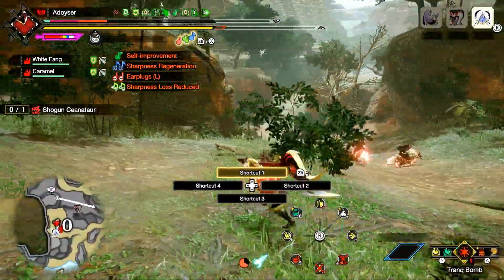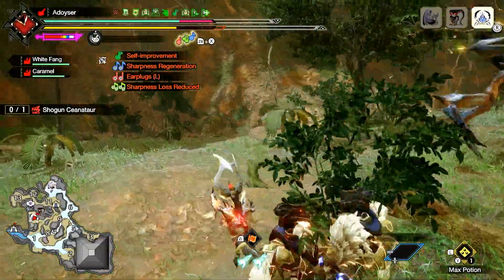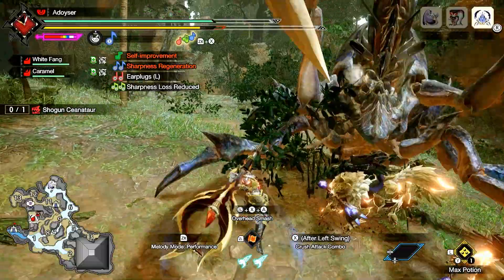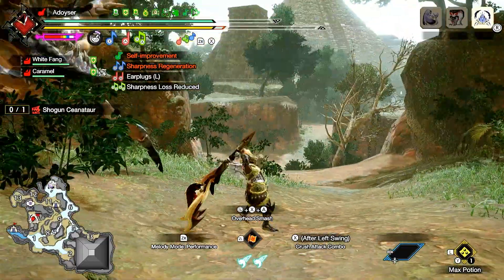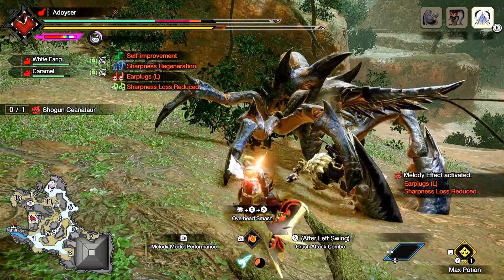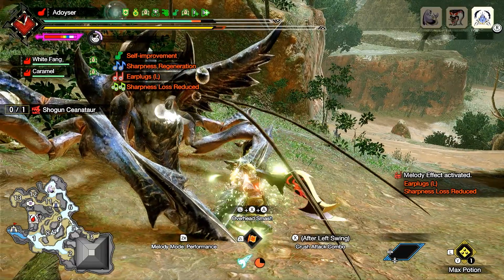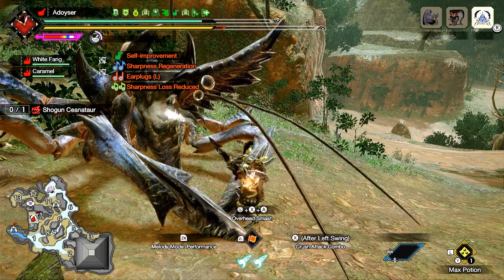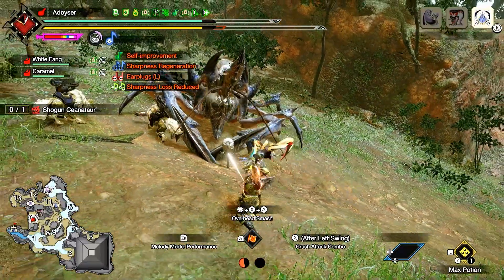So why this build? I hate sharpening. It's very stressful mid-combat because the monster could interrupt you. Having both Sharpness Regen and Sharpness Extension as songs means that by beating on the monster, I can keep recovering sharpness and never run low — and I've still got great attack skills, so I'm not losing damage. Adding Earplugs 5 keeps those nasty roars away, and when the monster enrages, Defiance makes me immune to all the other annoyances like Tremors or Wind.